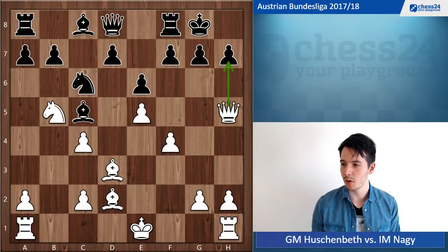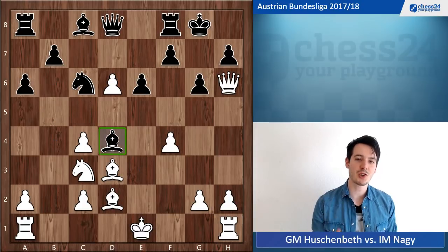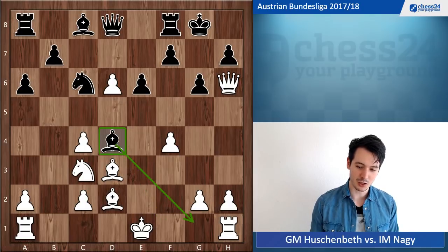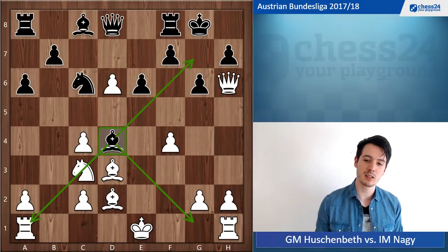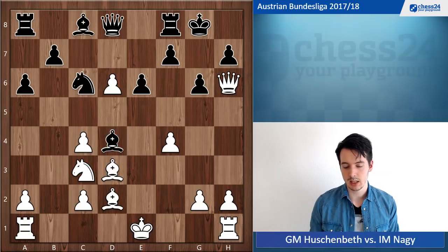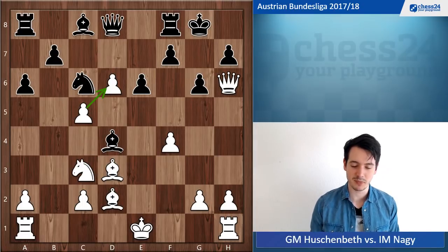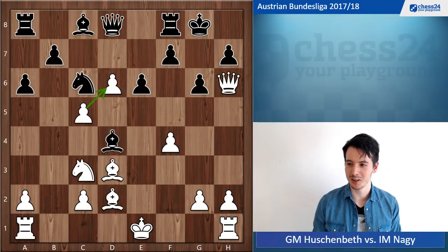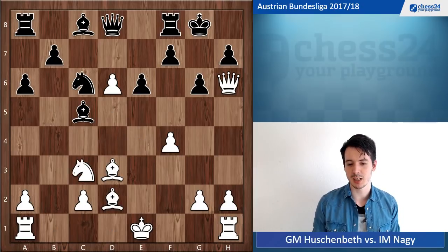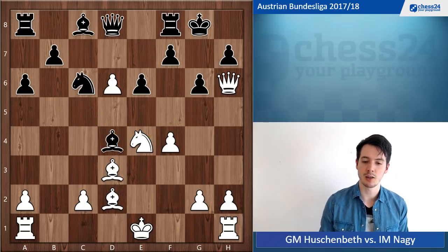He goes Bd4, and the bishop is just such a monster on d4 — still controlling g1, looking in this direction, pinning the knight, and most importantly helping the black king to defend. Just a great piece on d4. I went c5 to protect my pawn on d6 and also tempting my opponent to take on c5, which he didn't — because then my knight becomes free and can go to e4 and most importantly to g5 to join the attack.